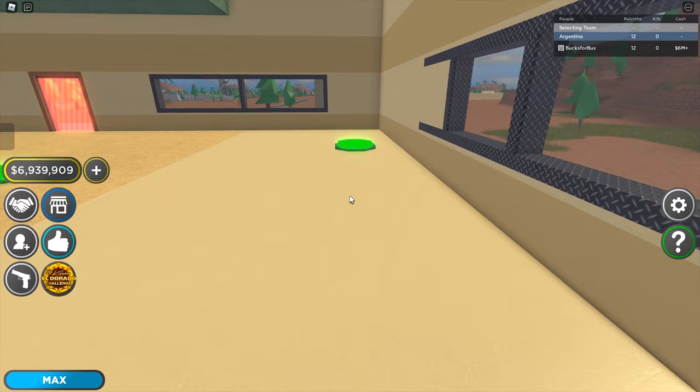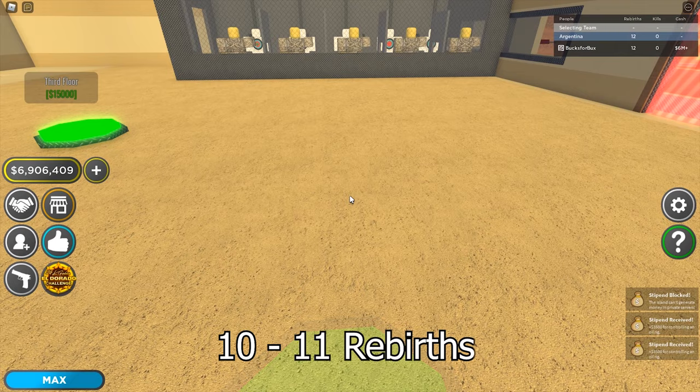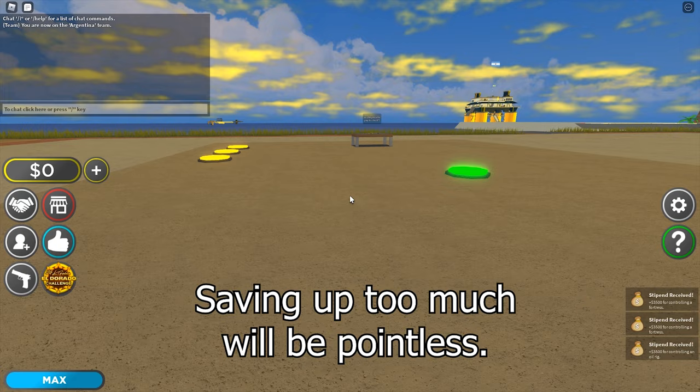From rebirths seven to nine, the cost stays pretty consistent at slightly more than five million dollars. At rebirths 10 and 11, you'll need about six million dollars, and at rebirth 12 you'll need seven million dollars to complete all purchases. Keep in mind that rebirth removes all your money and resets your base progress, so do not over-farm.